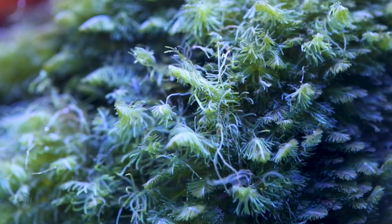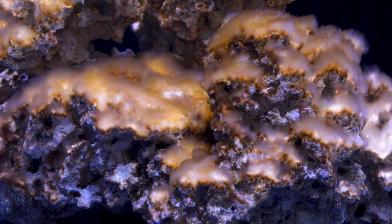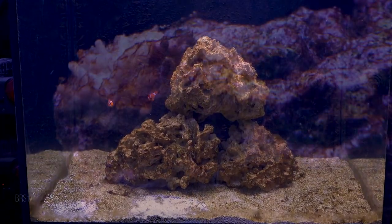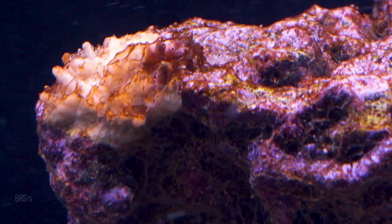While we can't see the microbiome with the naked eye, we can see when it's going wrong. It's called the ugly stage, where the green and brown algae take hold. Rapidly spreading, cyano emerges, diatom blooms, and dinos collect into a slime that blankets the tank. The biome cycle experiment is a deliberate attempt to create a natural, stable biome from the start and avoid the most challenging aspects of a new reef tank.